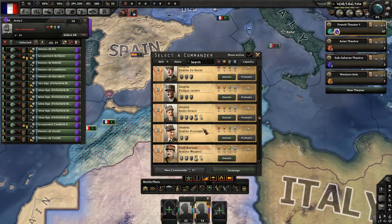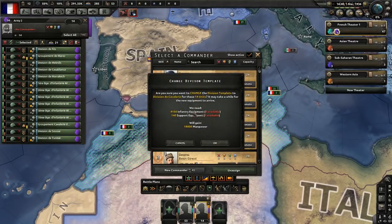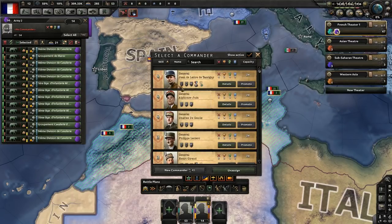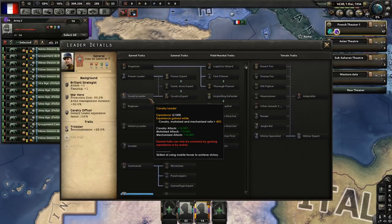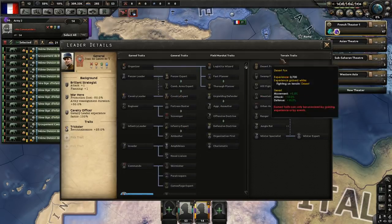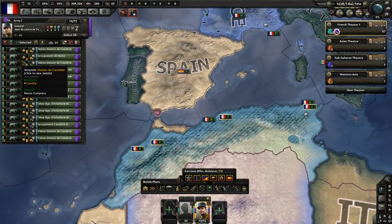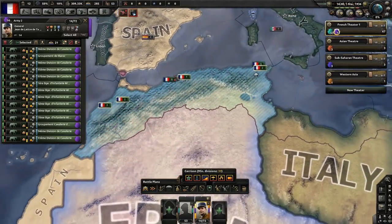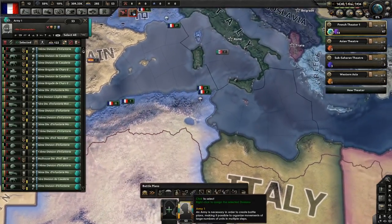We have some colonial divisions here. I think we'll convert them to cavalry - cavalry tends to fight pretty well in a desert anyway. Then we can use a cavalry officer, and he could get cavalry leader and cavalry expert traits. So we'll have these guys be cavalry in North Africa. They're quite weak divisions so they won't do a huge amount, but they will be useful there - and more importantly, they're cheap.